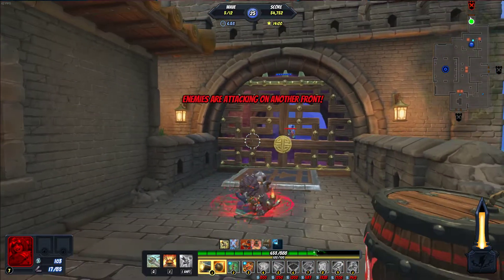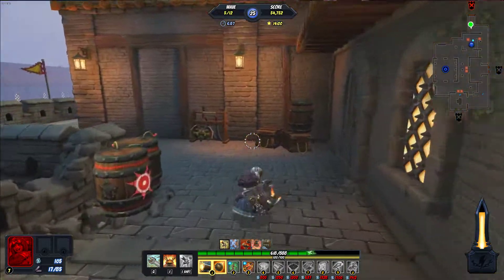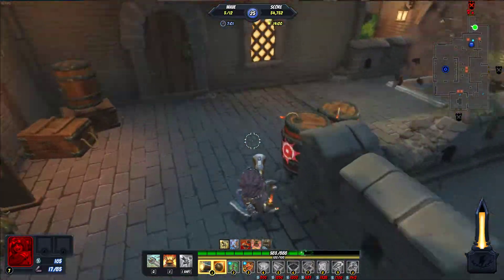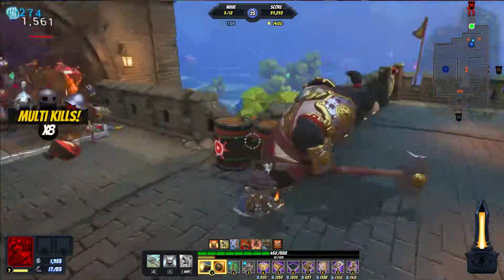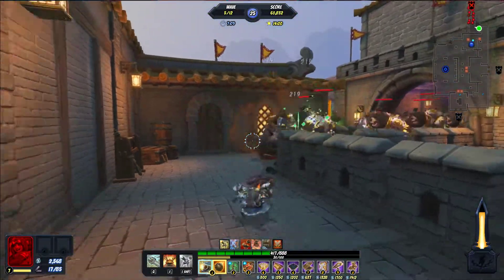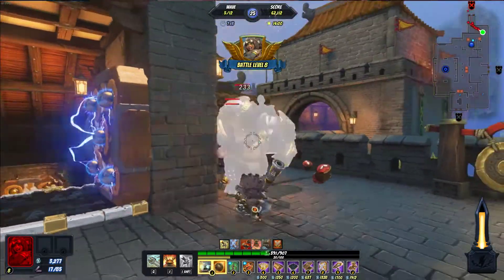The good thing is they'll group up in front of the gate — on the other side of the gate — and then we can just nuke them. They've broken through a gate! Oh no, not exactly what I hoped. I messed it up. I forgot they are stronger — they are way stronger now. It's still okay.